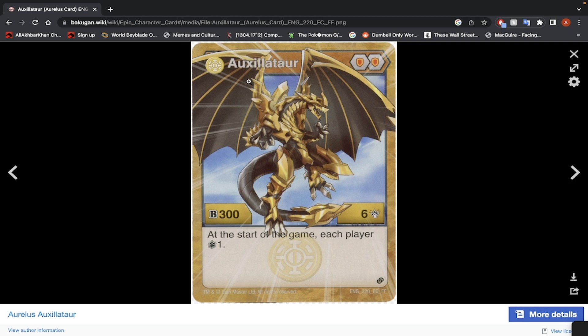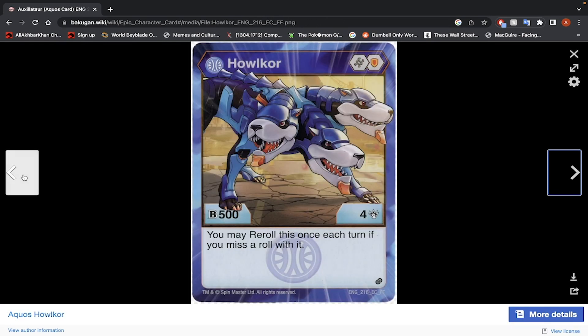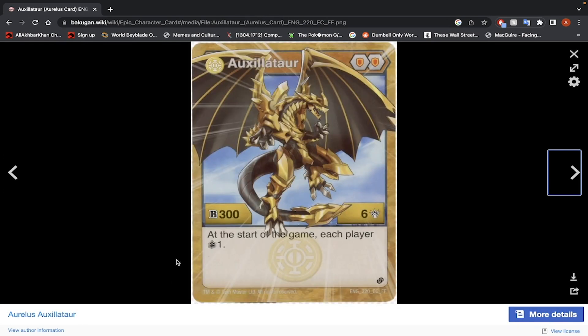Now, Aurelis Auxilitar — 2 Shield Cores, 300 B-Power, 6 damage. At the start of the game, each player draws a card. This is pretty much the exact same as Aquus Auxilitar, but with 1 more damage. I don't know what the point of this effect is. It's a shame that this Bakugan is just a cutout copy of the Aquus version, because this is a really cool design. I'm pretty sure there's no good Auxilitar ever released. It has 6 damage so you can possibly use it, but you're pushing it with the 2 Shield Cores — no one really wants to use Shield Cores in Armored Alliance. Yeah, I wouldn't use this Bakugan.